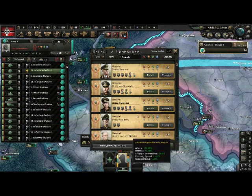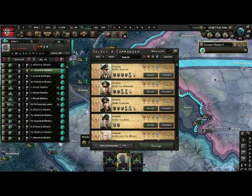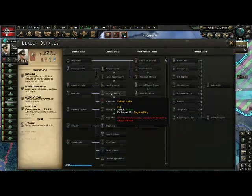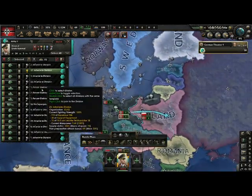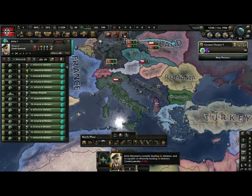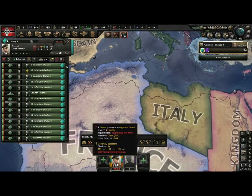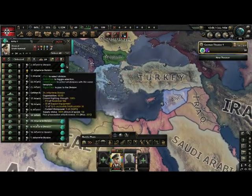Oh look — a level four commander, Erwin Rommel, with all his nice traits. You could click here and upgrade him — you could give him traits, like now he's a fortress buster: plus 15% attack on forts — oh yes, perfect. You should probably have your tanks and motorized in a different army, and make sure you don't go over the amount of divisions a general can handle. It shows down here — he could handle 24 divisions. If you have more than that, the buffs that this general gives you will be less. So you should probably have armies of 24, as most generals have a maximum of 24.